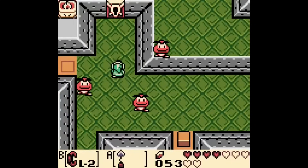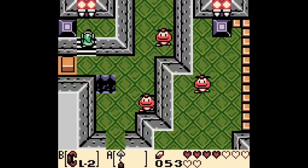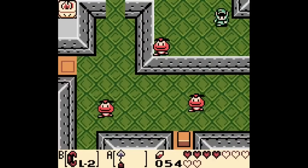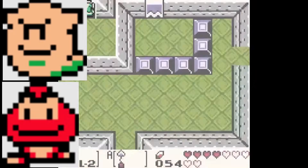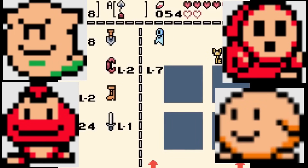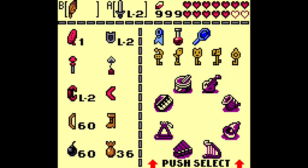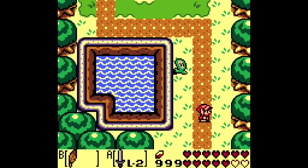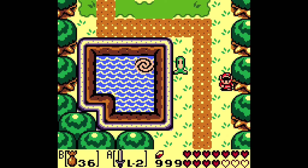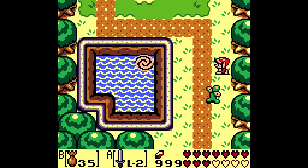The Legend of Zelda: Link's Awakening was released in 1993 for the Game Boy. Link's Awakening takes place in a dream, so you already know there's bound to be some strange enemies here. You've got a bunch of Mario enemies making cameos — the Boo, Goomba, and Shy Guy — and even a little guy named Anti-Kirby who sucks air like the actual Kirby. While all these enemies are weird to see in a Zelda game, they don't take the spot of the weirdest — that title has to go to the Kookman again.